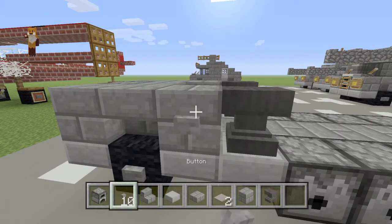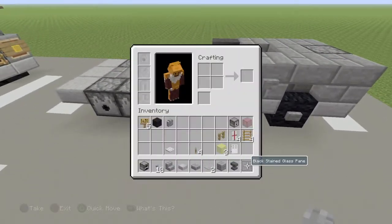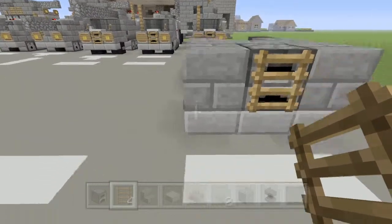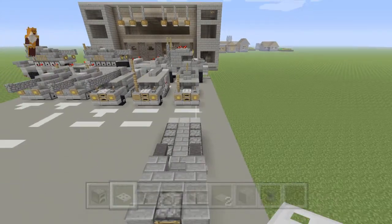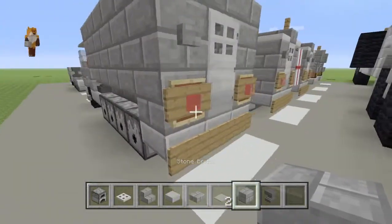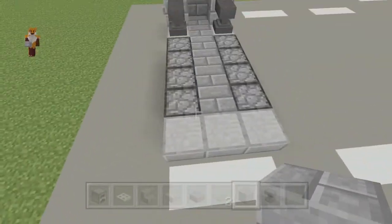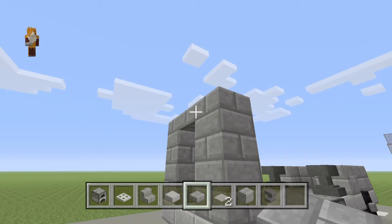Then grab your buttons and put them on each side — they're like little door handles. Then grab your ladders and shift-place that. Put away your ladders and bring out the iron trapdoor. Place a block there and upwards on both sides — two blocks raised. Then stone brick slabs across from each side, one high.